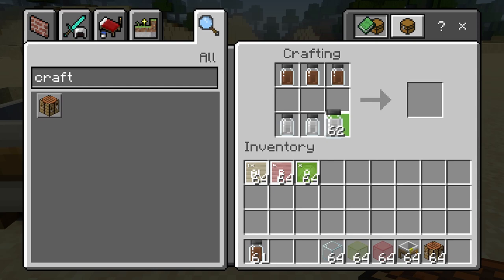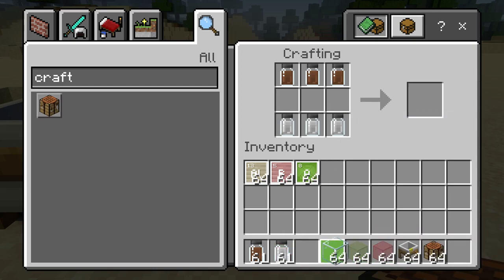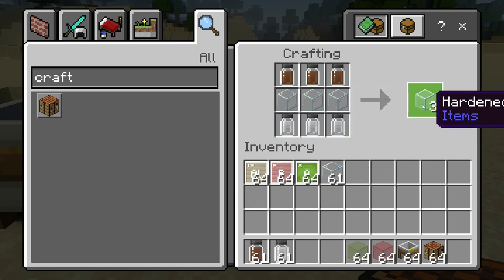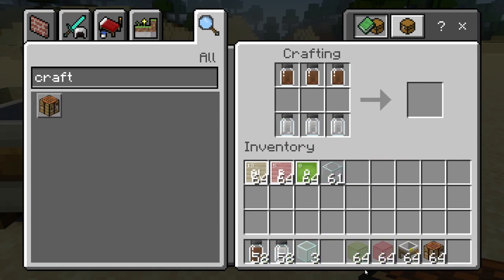Along the top row of the crafting table we're going to put our aluminium oxide, on the bottom row we're going to put our boron trioxide, and in the middle whichever shade of glass we want to use. Let's start by making some clear glass - and there we go, there's our clear hardened glass. We're going to quickly make a green and red glass as well.